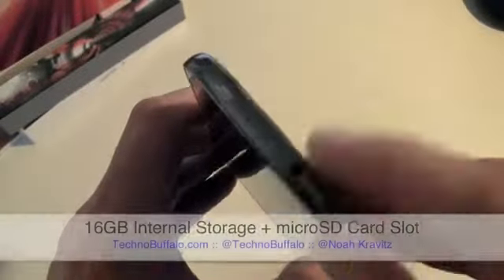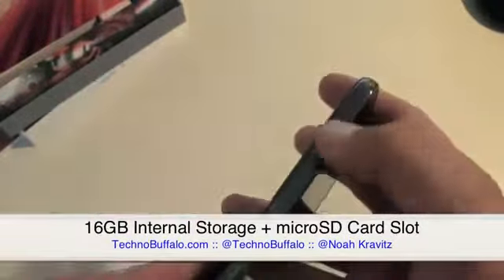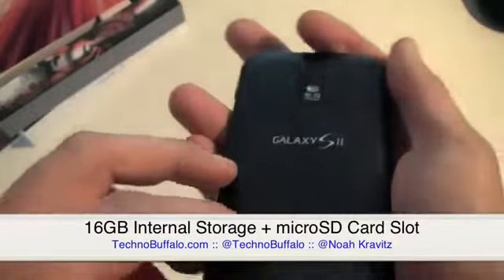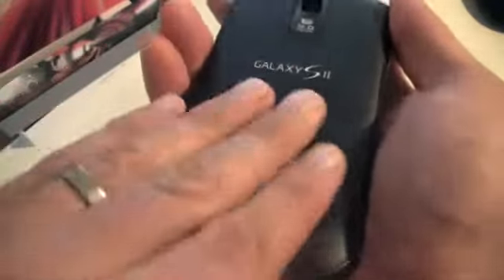Taking a tour around the phone: on the right spine there's your power/lock switch; on top, a 3.5mm headphone jack; on the left spine, a rocker switch. I like this dark metallic gray finish, and the textured back has a slightly rubbery, grippy coating — feels pretty nice. If you're going to go plastic, this is actually a nice take on plastic.